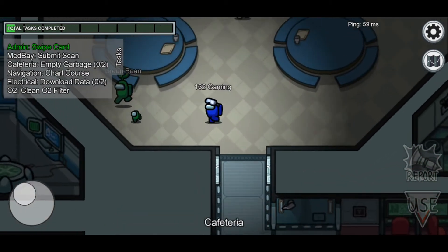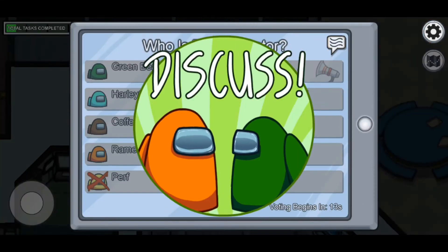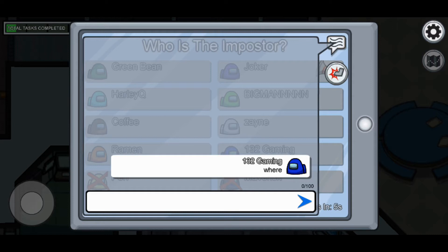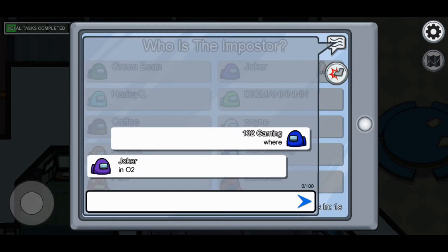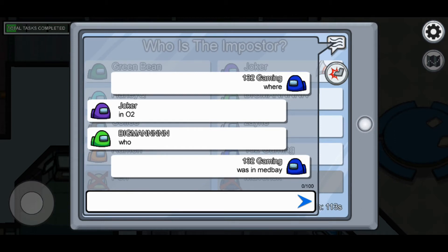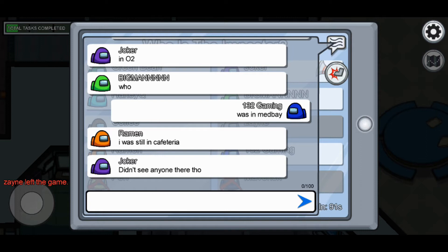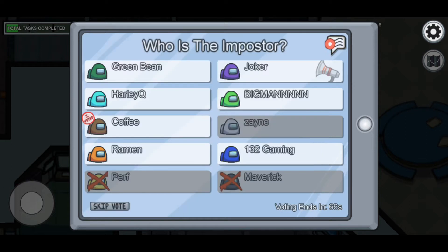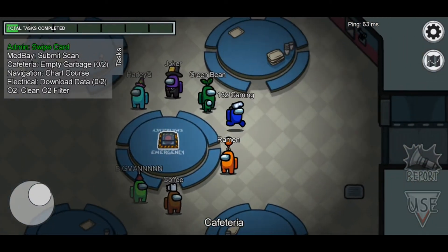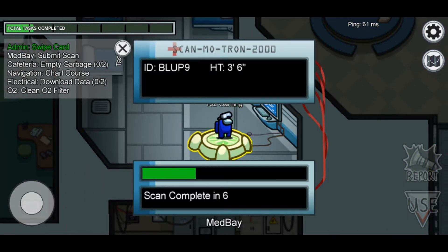Next task: medbay submit scan — I hate that one, it takes forever. Maverick just left. Okay there's a dead body. Where was it? In O2. I was in medbay so I'm not the killer. There's no suspects right now, another person left the game. I'm gonna skip vote — no one was ejected.